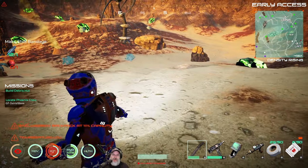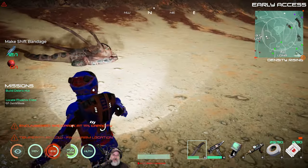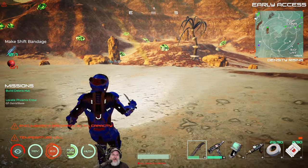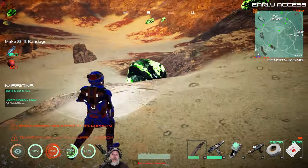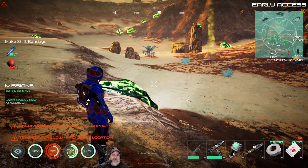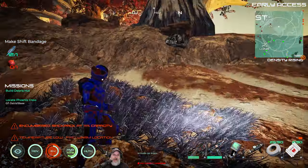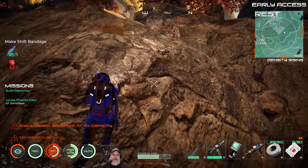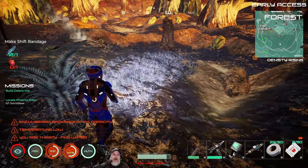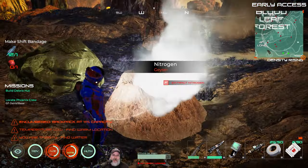That looks like plutonium - oh, it's uranium. There are so many new minerals and ores, guys. There's a hydrogen vent there, which is what I was hoping for. There should be nitrogen vents up here too. That's sulfur - that's new. Yes, nitrogen vents confirmed. What are these yellower looking things? Oh, those are the same thing - it's just the way the light was shining on it.